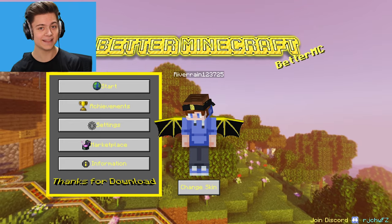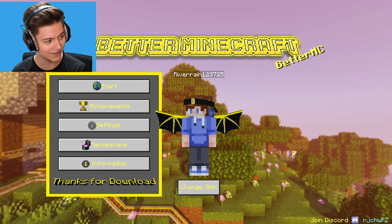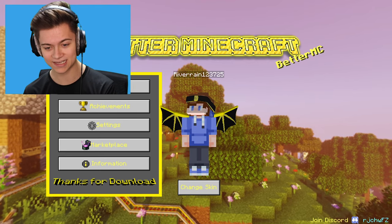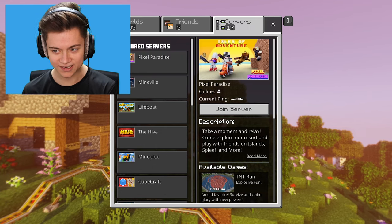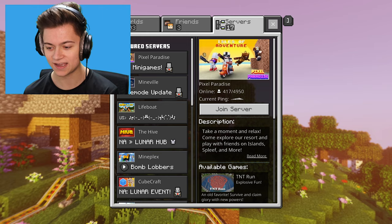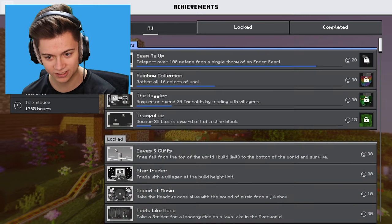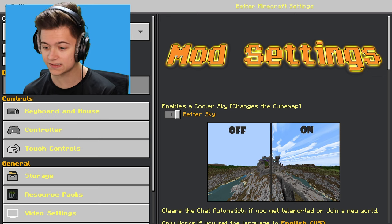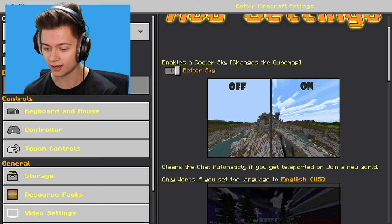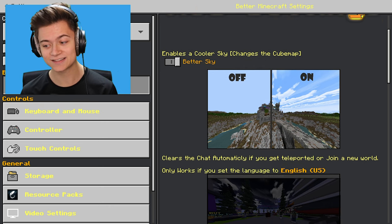At the bottom it says 'thanks for downloading' — this is just mind-blowing to me. Let me know what you guys think. Let's press start — this is the start menu and it's actually pretty default, but the background looks so cool. Let's take a look at the achievements. The settings look mostly normal at first, but wait — this is actually not normal. Interesting.